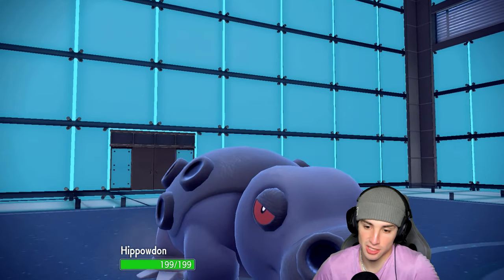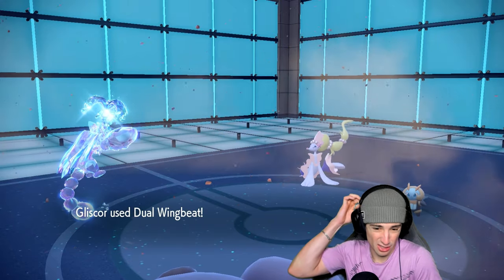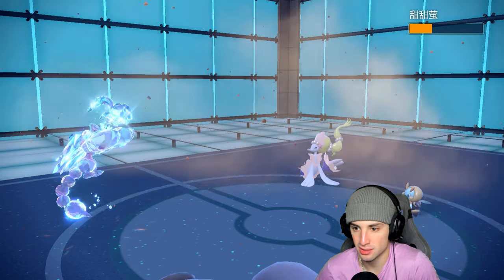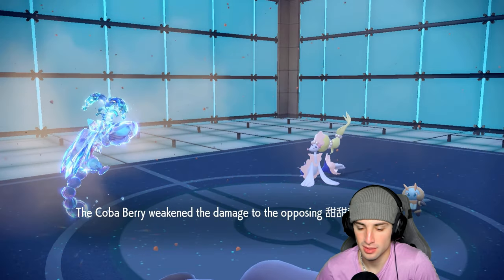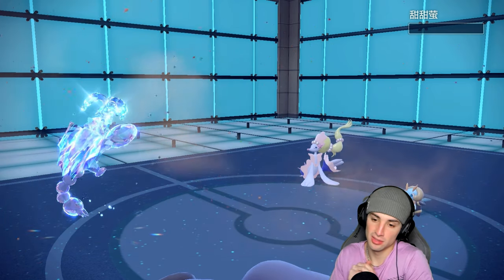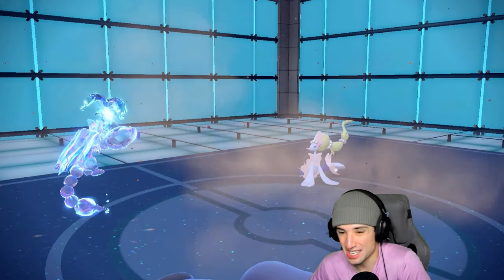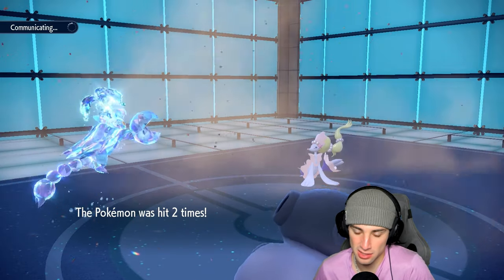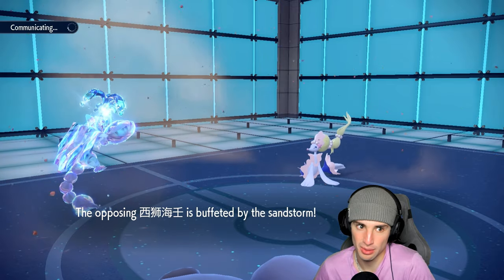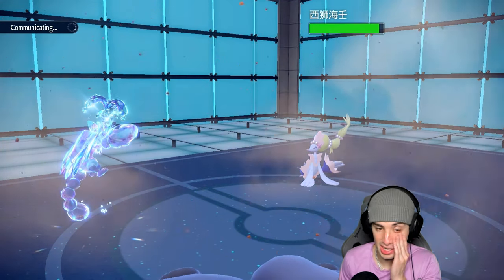With Hippowdon out I'm just going to pester around, throw out some sand tombs left and right. Hippowdon takes a bit of damage from hyper voice — something to take note of. Hoping to get off a sand tomb and pester around. Primarina is a bit of an annoying Pokemon. I need to get off tailwind so I might protect Hippowdon and go for tailwind.